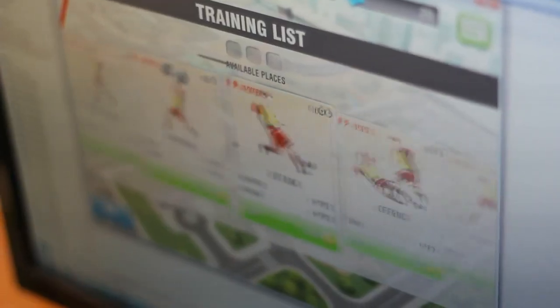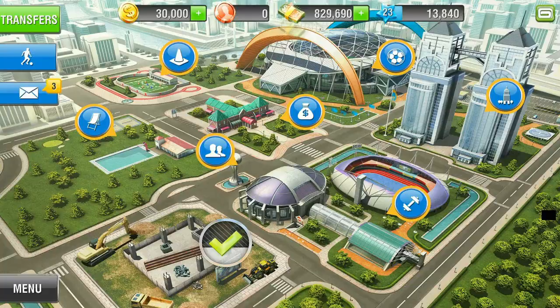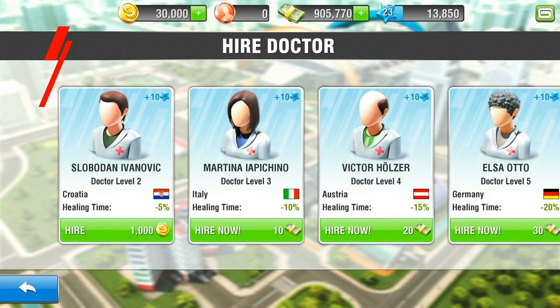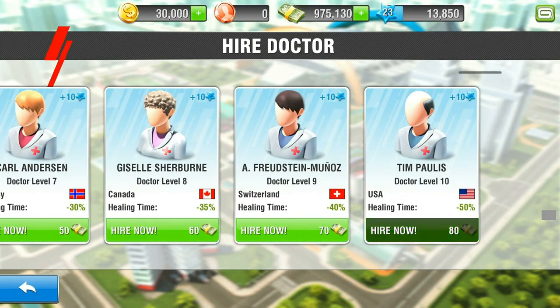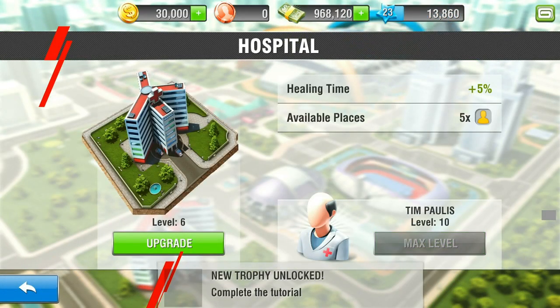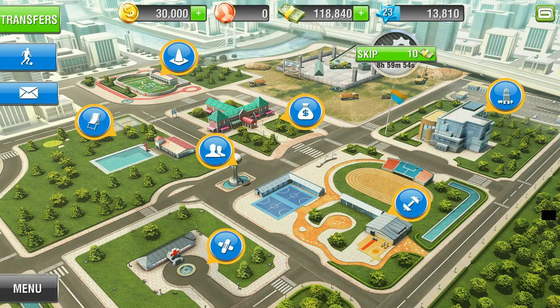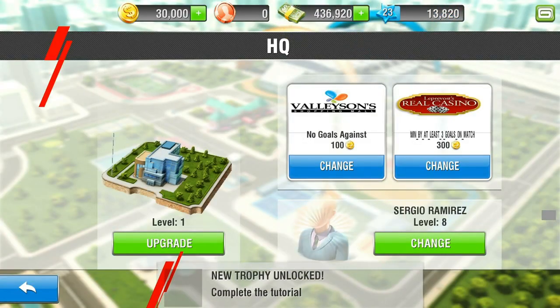We did a little bit of revolution there. The game is completely different from the one from last year, especially in the out-of-the-field phase. The management part is completely new. Now you manage basically the whole club — you have to build the structures where your players train and rest, you have to build a little hospital in case they get injured, you have to manage the stadium. All of this is new; you can see the city, you can see it grow. It's something never done on the Real Football franchise.